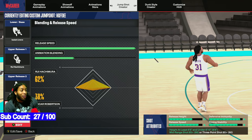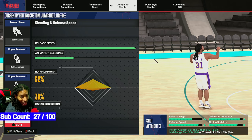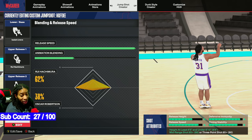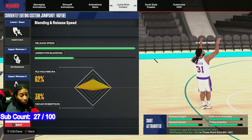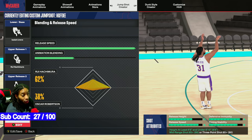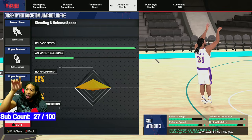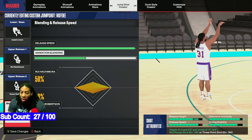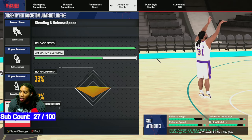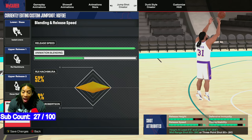Here's what we got: Isaiah Livers as your base, 62% Louis Hachimura — and don't @ me, his name is Louis, that's what he said — and 38% Oscar Robertson. What it does is when it gets above his head, you just let it go. If you blend it more toward Oscar, you can let it sit above the head longer, but I prefer it this way.